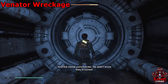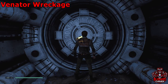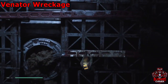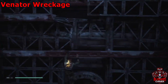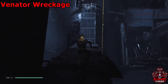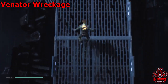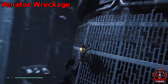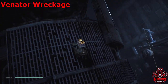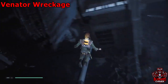After you grab the force echo, turn directly around and start climbing the wall behind it. This area's a bit dodgy because you're on a lean and the game doesn't like that too much. Jump over to this wall, climb it, then go over the pipe and onto the wall run.